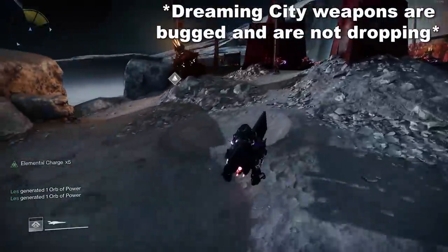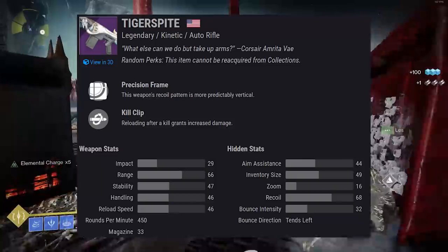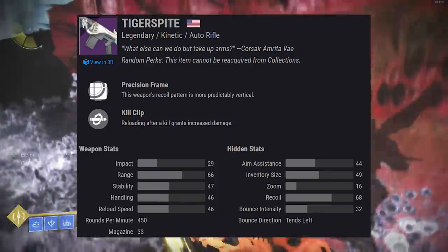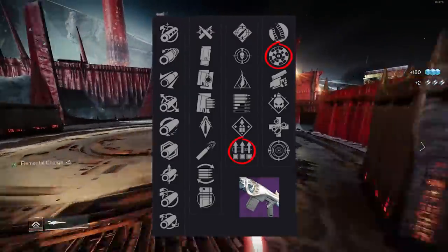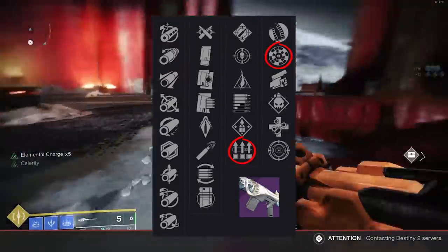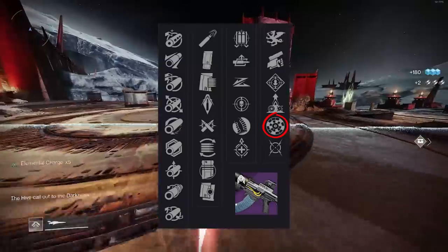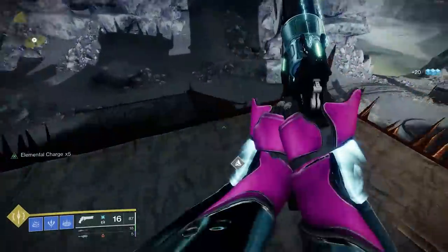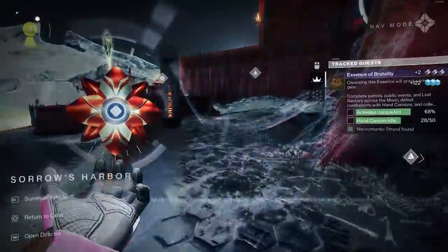Moving on to the Dreaming City weapons — the return of Tiger Spite, a 450 RPM auto rifle that just got buffed. The entire archetype got a buff this season, though not substantial. Looking at the meta perk options — I see Rangefinder and Surplus. That's a great combination. Rangefinder on an auto rifle, sure, why not? The only other 450 auto rifle I can think of with Rangefinder is the 7-Seraph Carbide, which a lot of people tell me is the most meta auto rifle in the game. It's nice in PvE, but it's not the meta weapon in PvP.